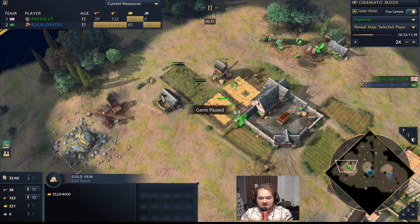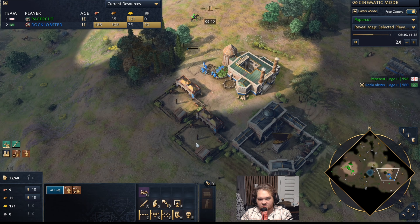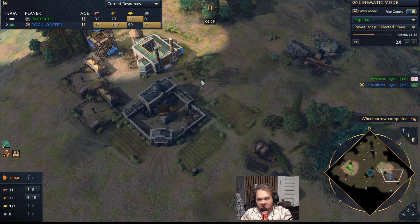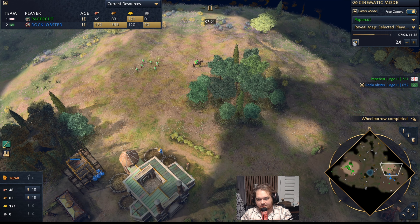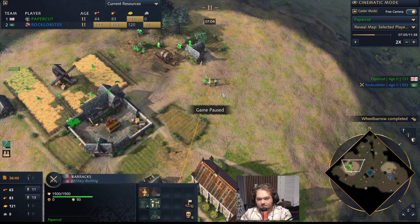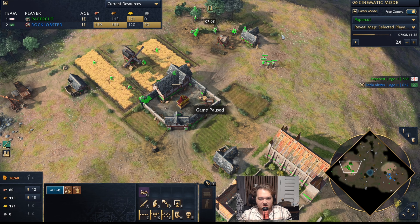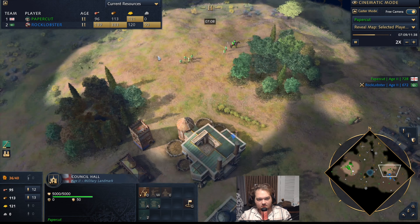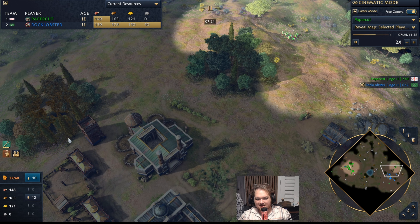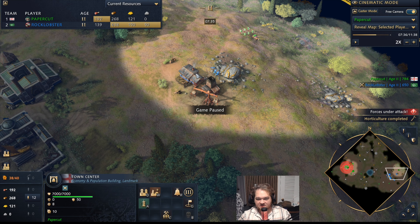I pull my villagers off gold since I don't need it to make units right now, focusing on safety while crossing. My scout is still watching his production and as my units cross I do another circle to find unit locations. He drops a tower near his berries — I love that — meaning he probably doesn't have the wood to tower anything else. I know where his wood line and gold are. I'm not afraid to circle his base since I've only seen sapahi. His sapahi dive in under TC and they're going to lose a lot — since I know his sapahi are over there, I'm clear to come up here and pressure.